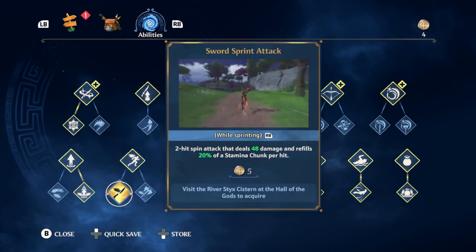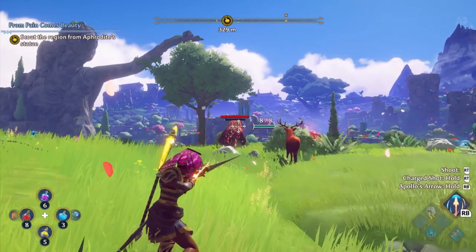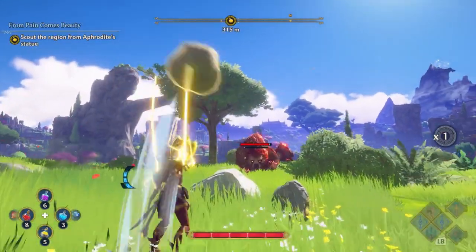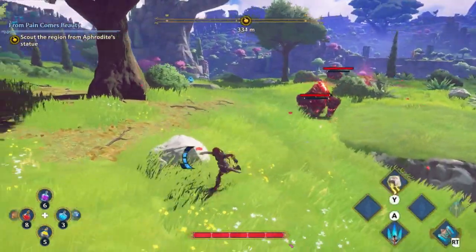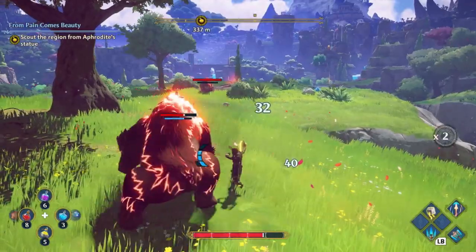You're going to be able to unlock everything, but that's your order of priority. Get Hephaestus' Hammer — it's incredibly useful and almost game-breaking. Fill out your exploration skills. Get the rest of your godly powers. Then see how you want to play the game. And just don't forget about that Phoenix — go get that Phoenix right away.